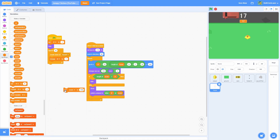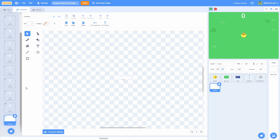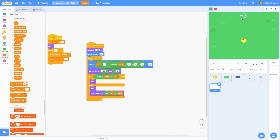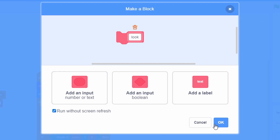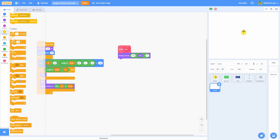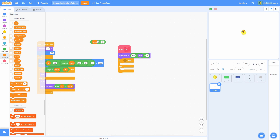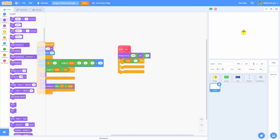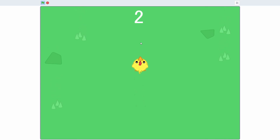Even with a very large number the score stays centered, and the negative sign costume works so negative scores display correctly. Make a new block called look with run without screen refresh enabled. Move the change size logic into it, and add an if-else: if score is less than 1, set ghost effect to 25%; otherwise clear graphics effects. Call look in the forever loop. Now negative scores appear slightly transparent while positive scores are fully opaque.